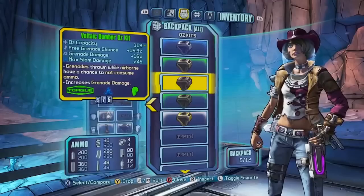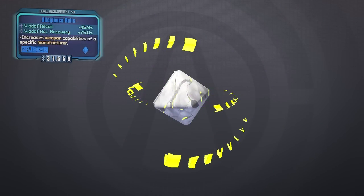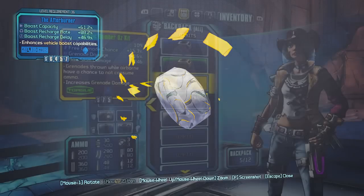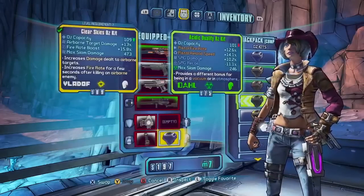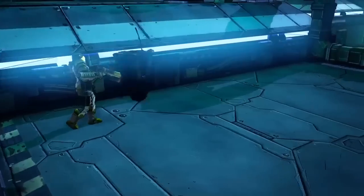From what I've seen from other people's videos, and people who have actually played the game at events, there are oxygen systems all around the area so running out of oxygen is never really a big deal. The big thing the OzKits do is replace the relic system from Borderlands 2 — relics gave you buffs depending on what you needed. The OzKit system will do something similar, like giving extra melee damage, as well as providing oxygen.